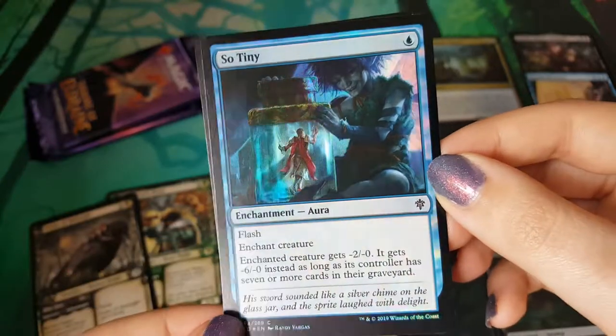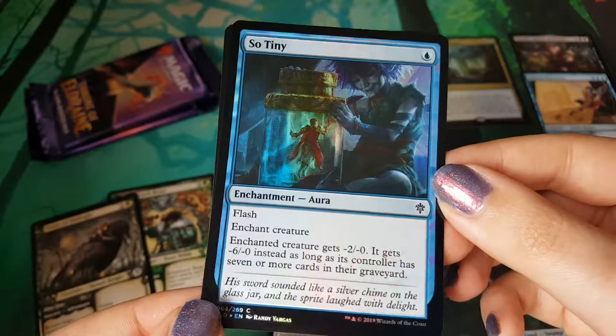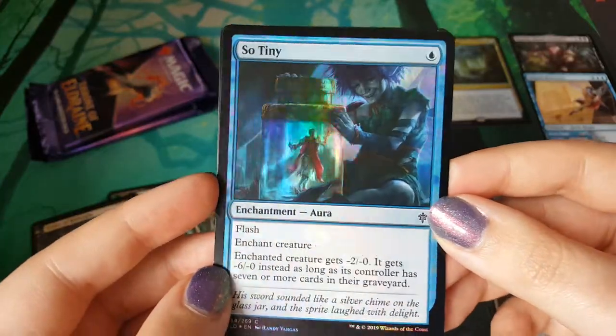The foiling on that is stunning. I don't know if this camera is going to do it justice, but oh my god - you've got two different types of foil with the jar and the background going on, and they're not always in sync. That's incredible.